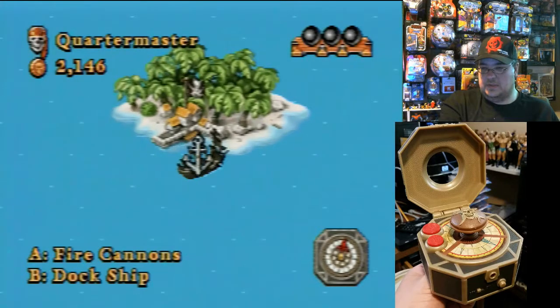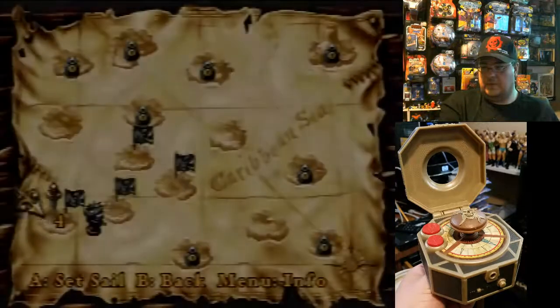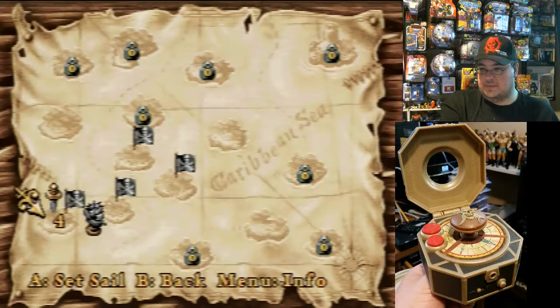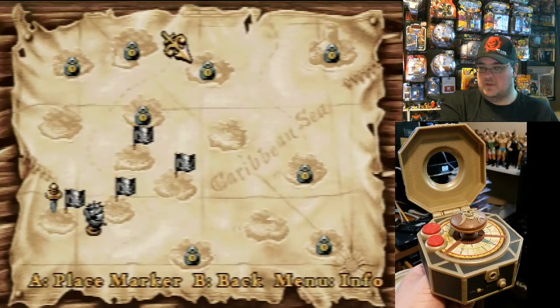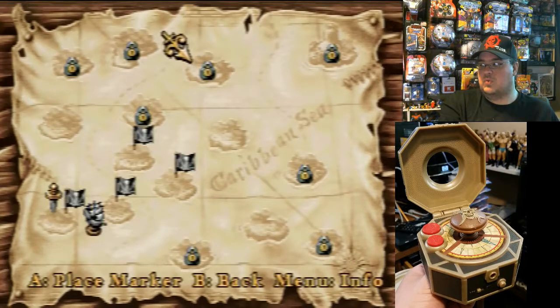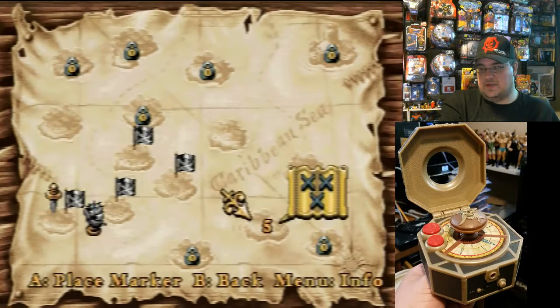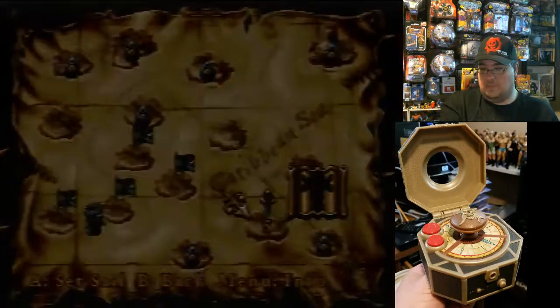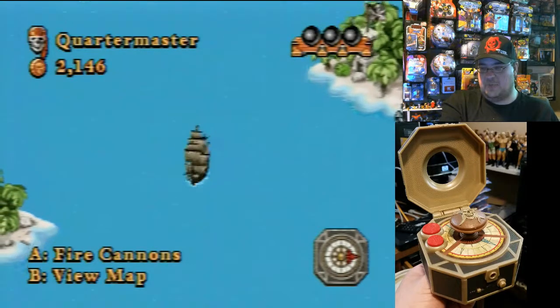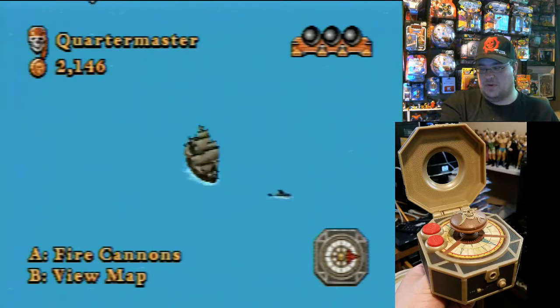We got Island Four knocked out. Let me pull up my map. So we are at — let's see how many islands we've got left. Five, six, seven, and then these hidden ones — eight, nine, ten, eleven, twelve, thirteen, fourteen, fifteen. Let's do one more and then we'll pick up with part two. It looks like there's 15 of them — I could probably make this a three-part series.